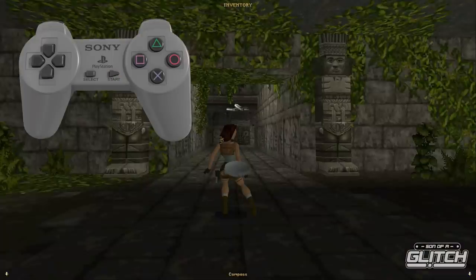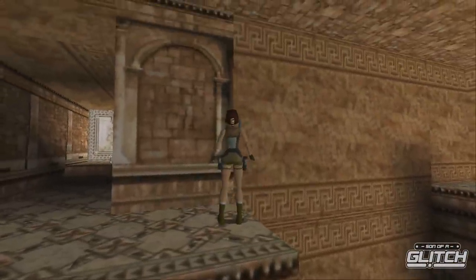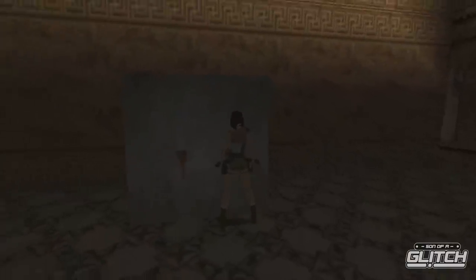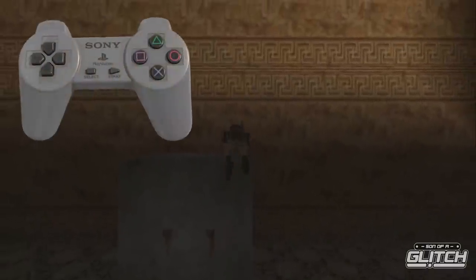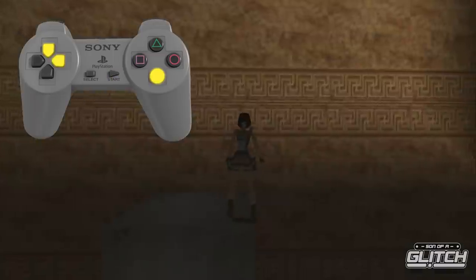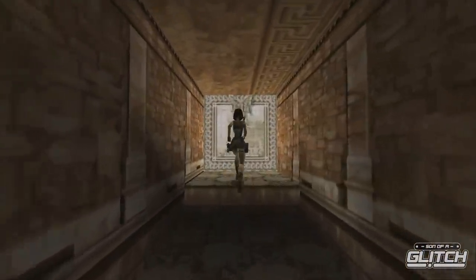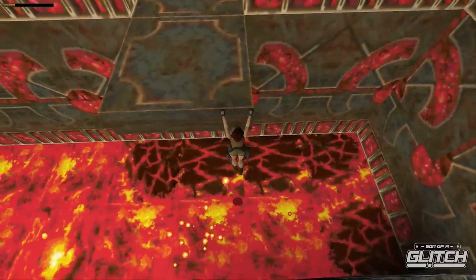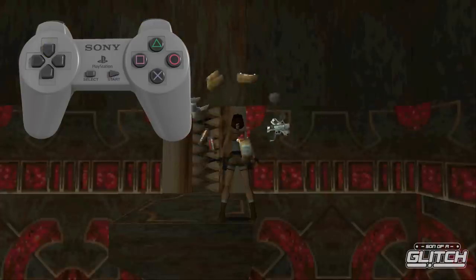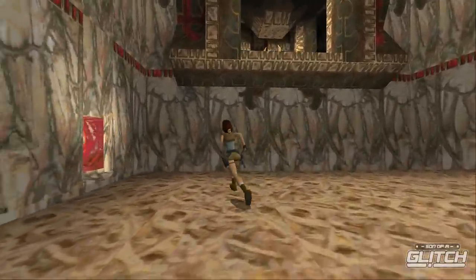A great example of how pause buffering can help you break the game is a wall glitch in the Thor room of St. Francis Folly. Once Thor's hammer drops and the block appears, push it against the wall, climb and shimmy to the very edge, then climb up. Pause buffer one frame of a walk step forward, then on the next pause buffer press forward, right, and jump — you should clip to the top platform and collect the key without having to climb anything. The same setup works in Atlantis on the platform above the lava, clipping you to the very top of the level and skipping most of the content, with a conveniently placed door letting you reach the last room.